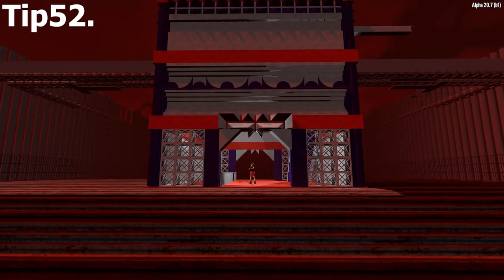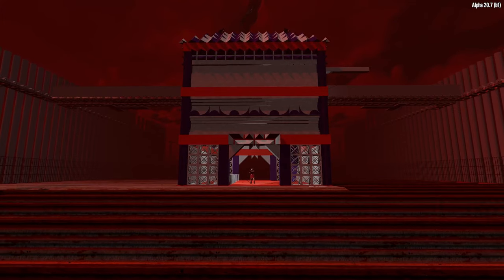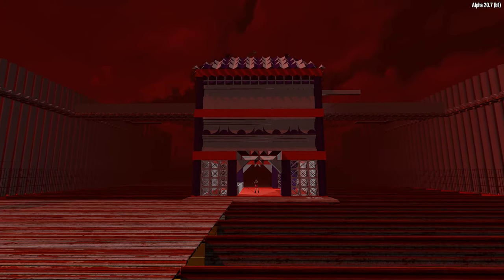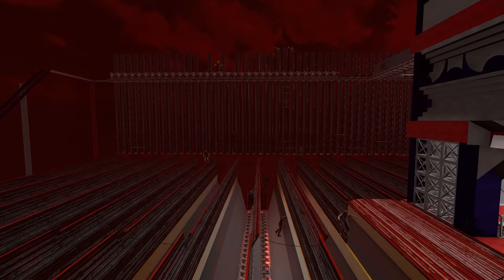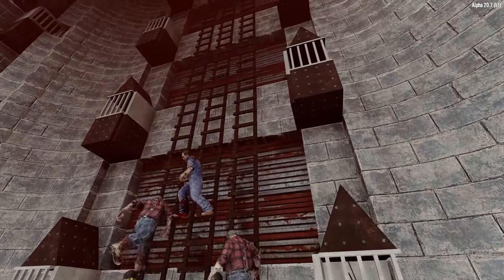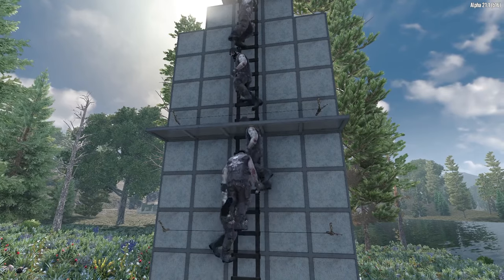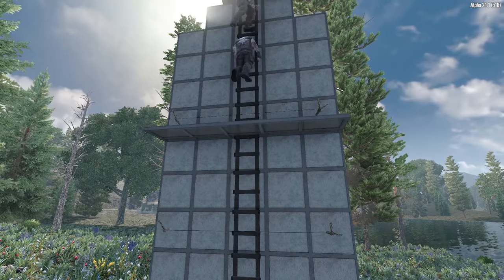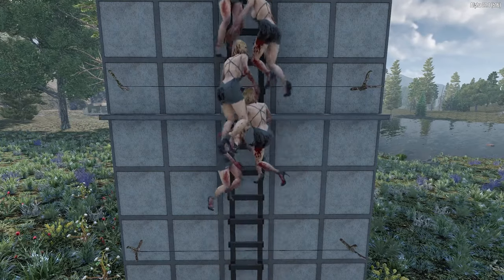Powered doors and garage doors can be used in the same way as hatches since zombies see them as a path. Doors cover a larger area so you can create a larger drop zone. Garage doors in Alpha 20 could shove zombies off ladders, but in Alpha 21 they simply pass through zombies when opening. Shutters don't have a powered option but make excellent covers to melee, shoot, and throw consumables through, or as cover for a grenade shoot.